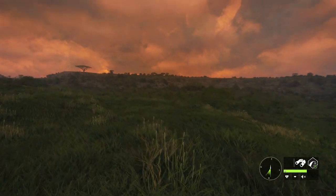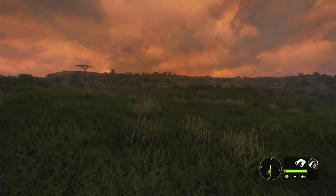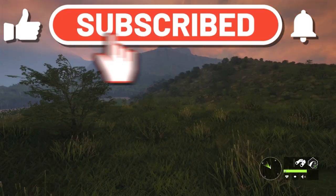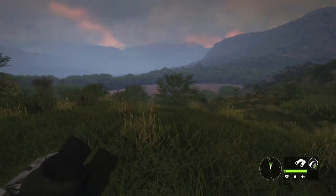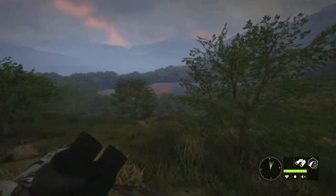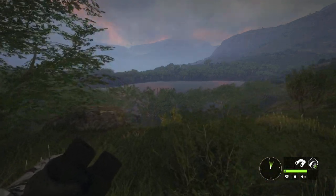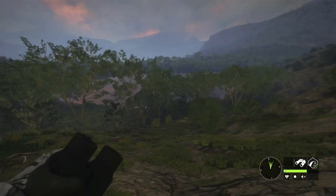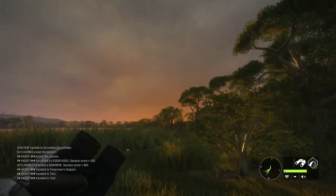We're going to be doing some multiplayer on Verhonga Savannah, trying to find as many good trophies as we can. I got a couple really awesome moments on Verhonga in some recent live streams and we'll get to those eventually. First, we're going to do some server hopping and see what we can find. This server is at Gemsbok time so we'll check them first, but I'm going to prioritize Cape Buffalo as much as I can because I really want to get a brown diamond.